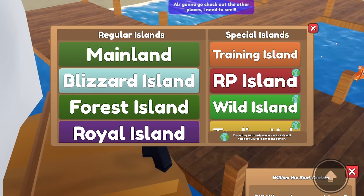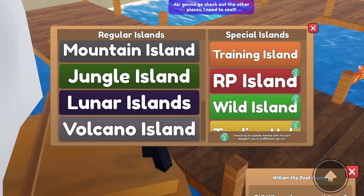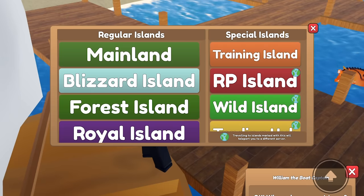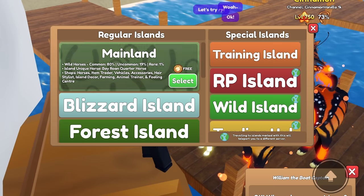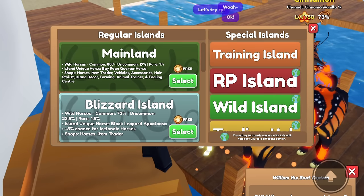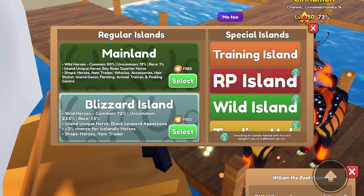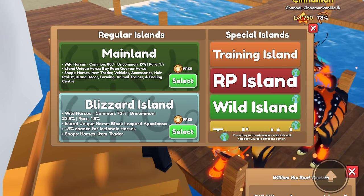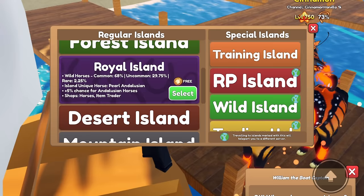When you try to go to another place, you can see that there are regular islands on the side as well as special islands. I'm assuming that these special islands will take you to a new server. If you need to sail places, it gives you information about that island - the horses and their spawn rates there, as well as different shops, island unique coats, and everything that is there. That's super cool.